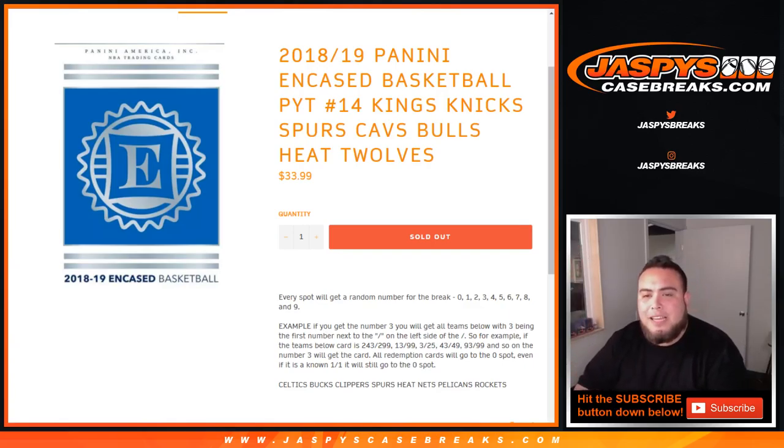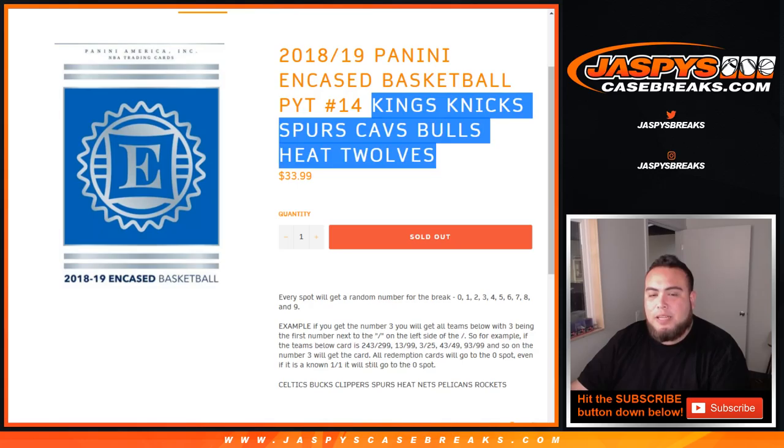Last random number block we needed to fill for in-case basketball Pikachu number 14. This random number block randomizer is for the Kings, Knicks, Spurs, Cavs, Bulls, Heat, and T-Wolves.